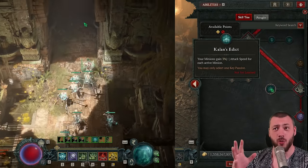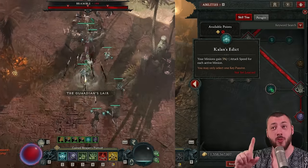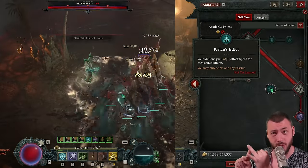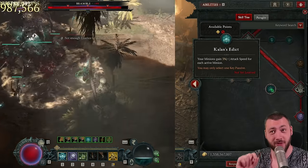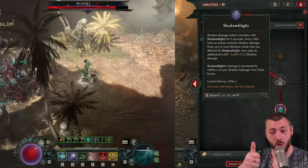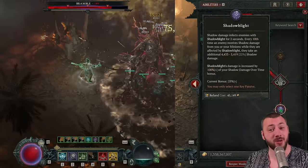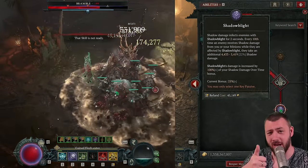We're not playing Callan's Addict because we've reached the 100% attack speed bonus without it. You want the 100% attack speed bonus for Cold Leader or the 150% damage multiplier. If you can reach that without Callan's Addict, we can play the Shadow Blight key passive for more damage. This Shadow Blight key passive does get stacked up by your shadow minions, and it does more damage with your shadow damage over time, so it doesn't hurt to have.